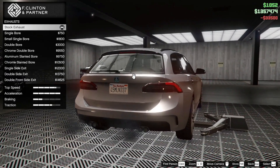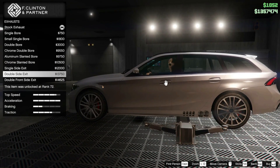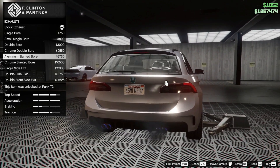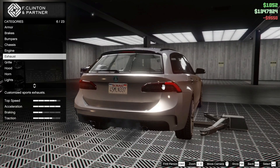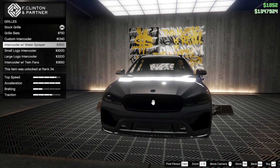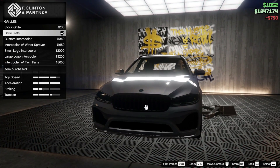Engine upgrades - easy enough. For exhaust we have stock, and we have side exhaust which is kind of interesting. I'll go with rear exhaust because on the real car it does have rear exhaust. I think I'll go with the chrome double bore. For the grill we have normal, then a custom intercooler with a small logo. I think I like that - it's realistic, this is what the real one kind of looks like. Yeah, that looks good.